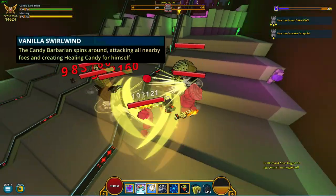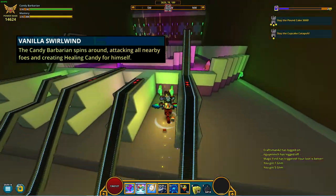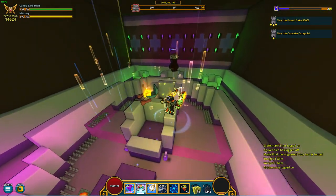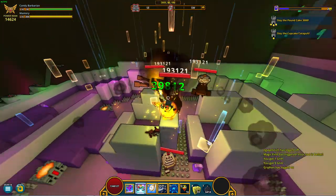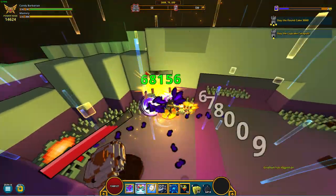The Candy Barb's right click is called Vanilla Swirlwind and the Candy Barbarian spins around attacking all nearby foes and creating healing candy for himself. It heals for 10% of your HP and has a 6.5x damage coefficient. You want to be holding down left click while you spam this ability for maximum DPS.